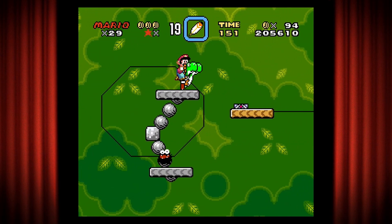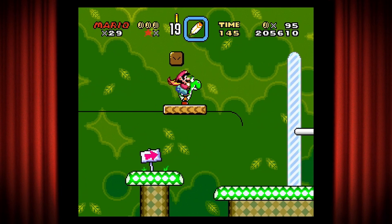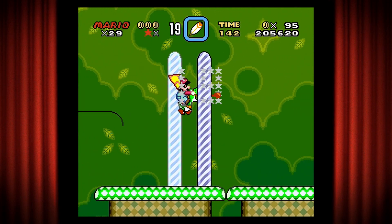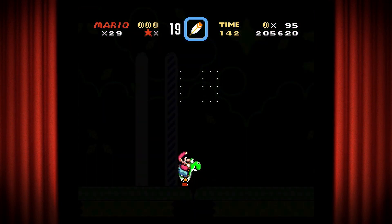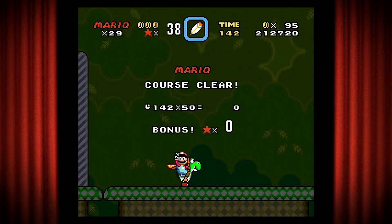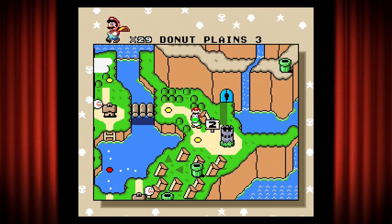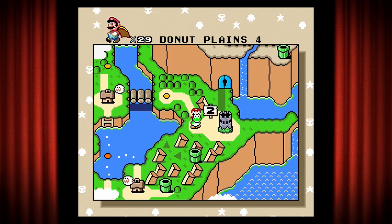Oh, I forgot about that Buzzy. This might be the one where you want to push the screen right so you can see what's coming, so that you're not making blind jumps like that. Not a big deal. All right, we are at Donut Plains 4.